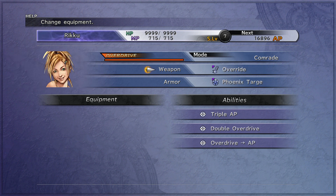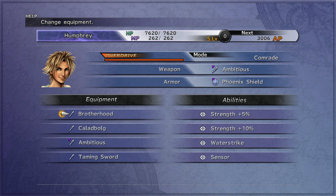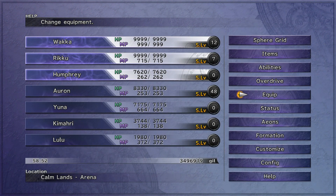Triple AP weapons can be gotten, as I mentioned, for free from One Eye - well, 6k, which is pretty cheap for triple AP. Otherwise you can buy tetra items, four-slot weapons, and put overdrive to AP on them. That'll work in a pinch.